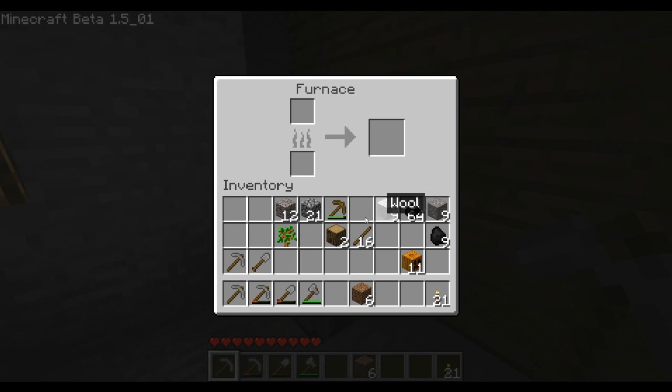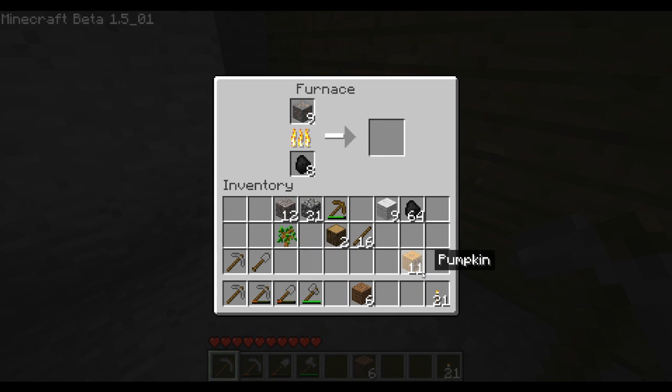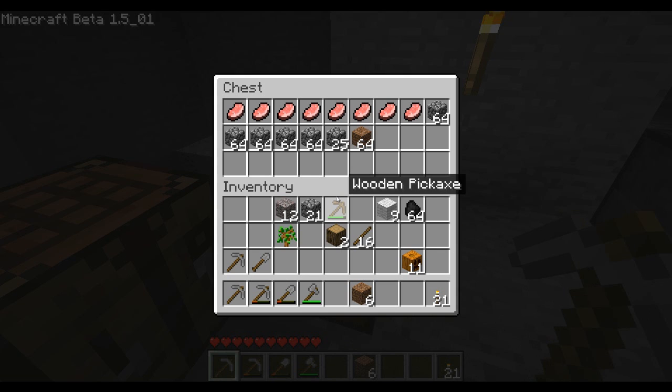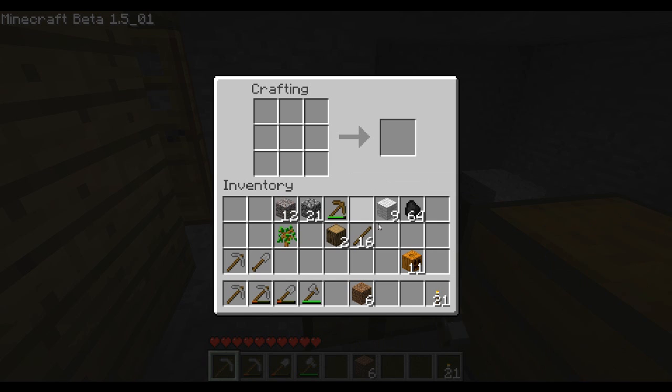I've got a couple of these picks, and I've got enough coal now that I can actually use it on this iron. Then I think I'm just going to go start doing some branch mining. I could gather some more wood but I should have enough sticks for a bit. So I'm going to make a couple more stone picks and go start branch mining. I'll start recording again when I find a cavern or if I find some diamond.